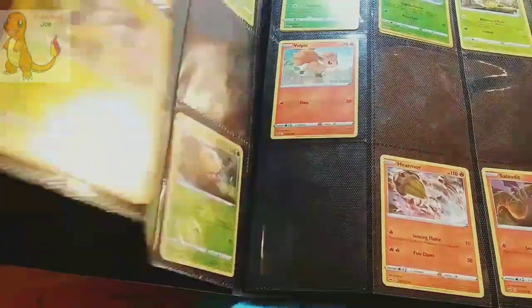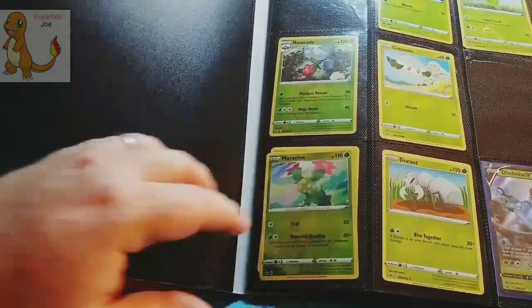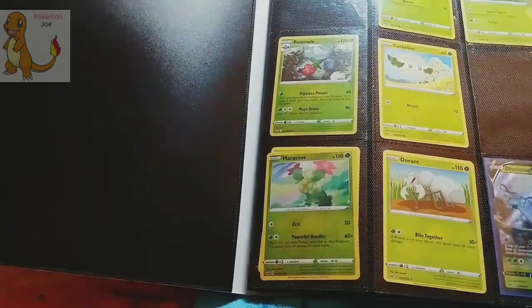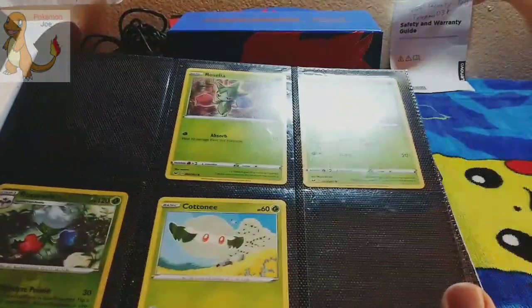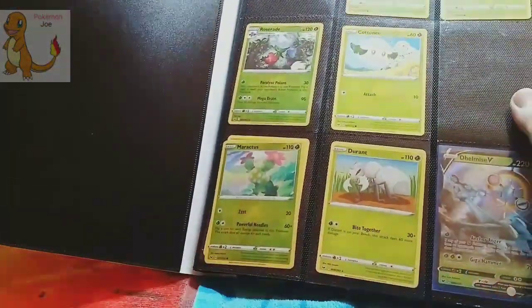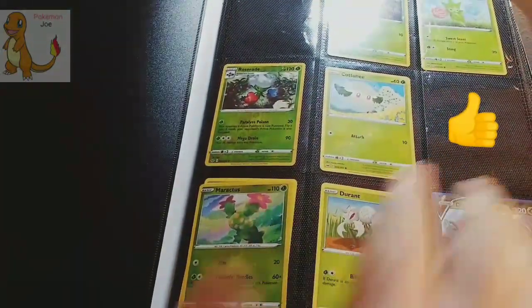Before we turn the page, let's go back one and look at how the binder's doing. It's still a work in progress, and as you can see, we are missing Celebi and Wimsicott, but good news, Wimsicott is in the back of the binder. These are all just the Dollar Tree packs - they all came from just the Dollar Tree packs.